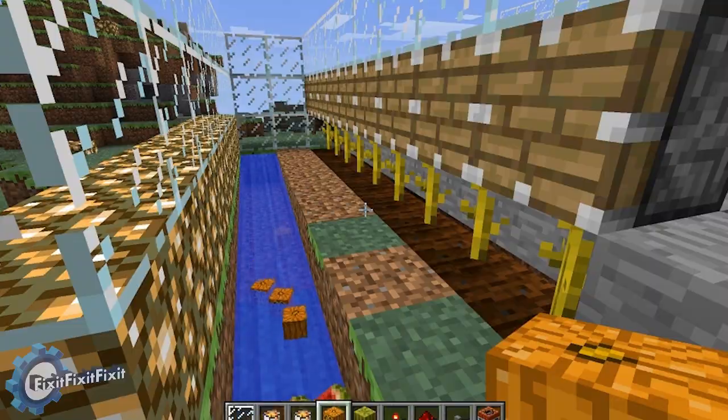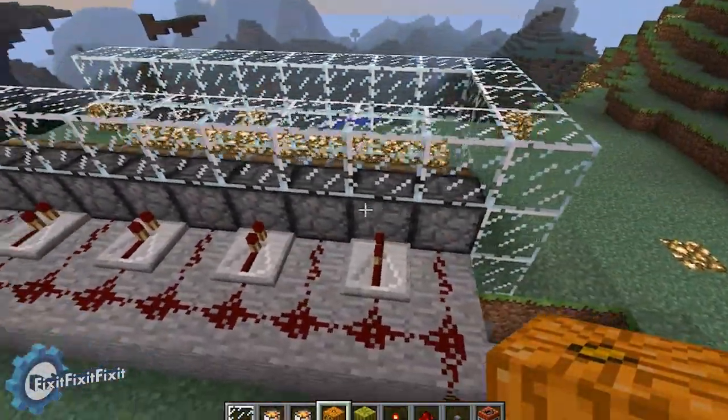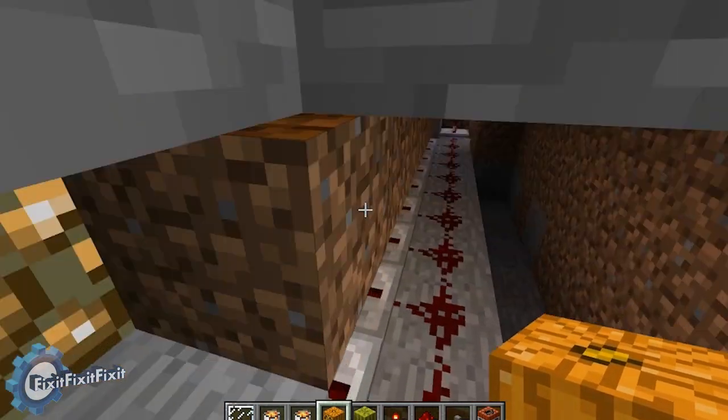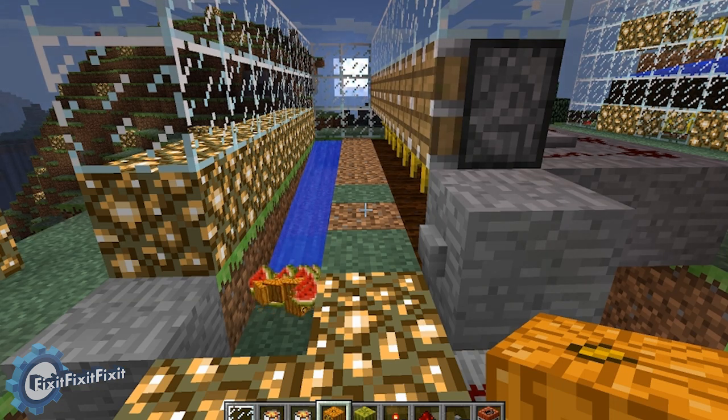With one button press, that's it. That's all I want to show you. It's a really simple design, really easy to build. All you need is a bunch of pistons, some space, some redstone, and whatever crop you really want to grow. This was brought to you by Fix It Fix It Fix It. I hope you enjoyed the video, I hope it helps, I hope you build an awesome machine — have a nice day.